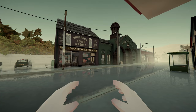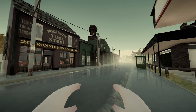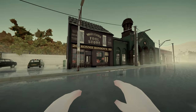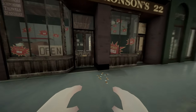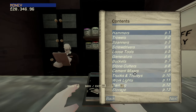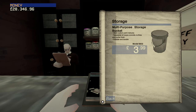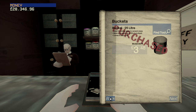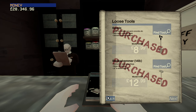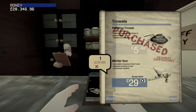Hello everybody, welcome back to another episode of Landlord Super. We are starting the day down in town - it's actually not a bad day. I'm going to buy the mortar gun if I can find it. We're about to be cement mixers. There it is - mortar gun. We'll buy that because why not.